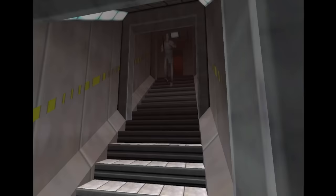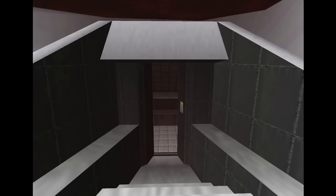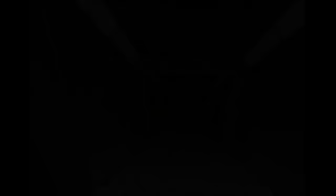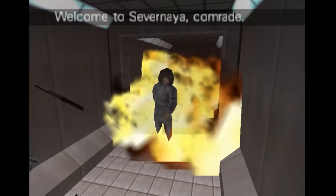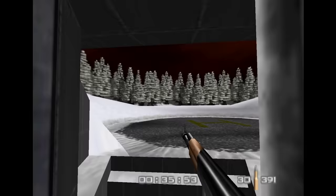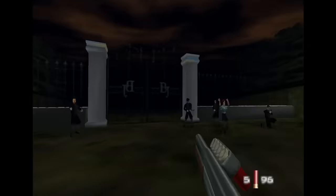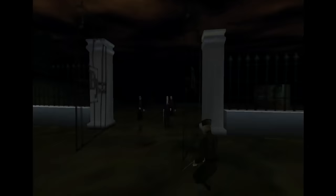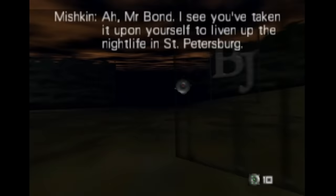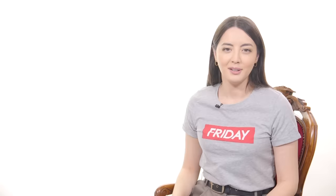For example, here in the Severnaya installation in Siberia, we have a cutscene with Bond being captured. Chuck a mine before triggering the cutscene and it plays out a lot differently. Running out of patience with Natalia? Once again, explosives can change the cutscene of the two of you leaving the bunker. And really, Mishkin and his cronies arresting you in St. Petersburg should probably keep an eye on all these explosives you're tossing around. More like James Bond, am I right? I am right.